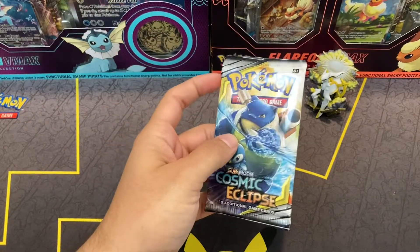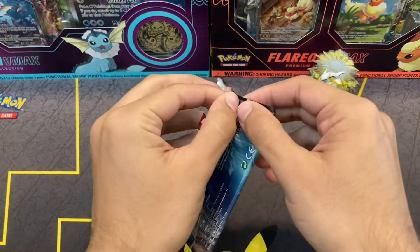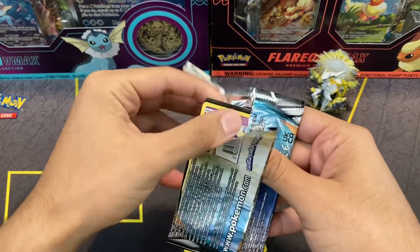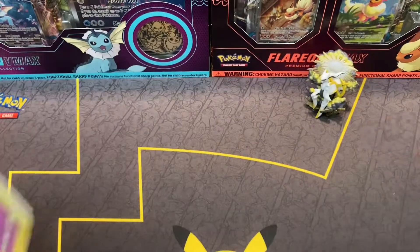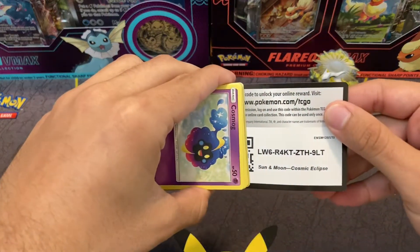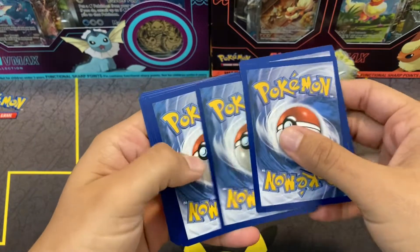Last pack — Cosmic Eclipse. Let's hope we can get a Character Rare and an Alt Art from this. Wow, that opens easily. I guess I have heard that but I haven't opened any of these myself. I'll show off the code there for those of you who want Cosmic Eclipse. And four to the front still.